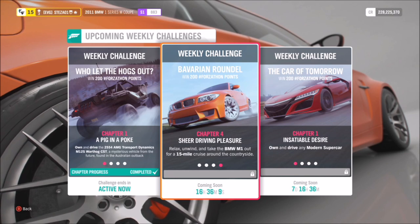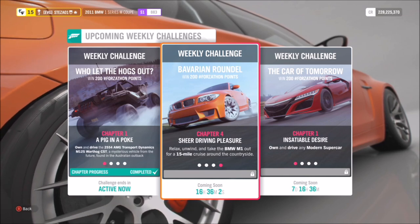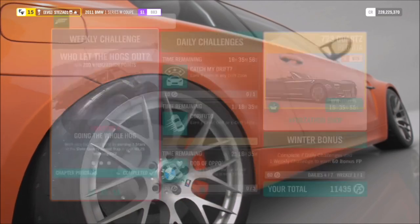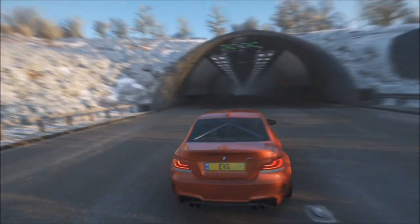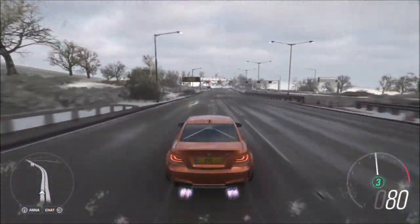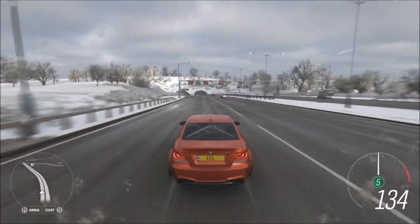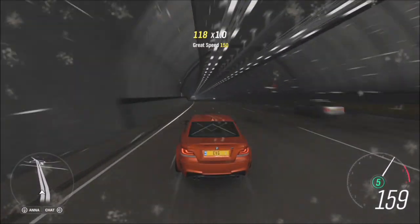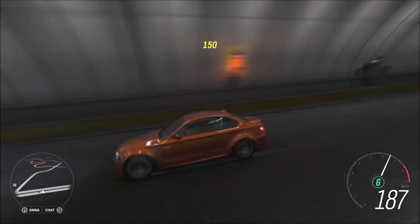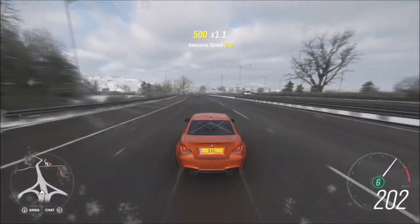The final challenge isn't really a challenge — it's just a task. It wants you to drive 15 miles in your 1M. For this I definitely recommend heading to the motorway and doing a couple of laps; you'll complete it in no time, about 5 to 10 minutes. The BMW 1M isn't a Bugatti Veyron in terms of speed, but it's no slouch either. It can be a bit tedious just driving up and down, but at the end of the day it's a nice and easy one to finish off this week's Forzathon.